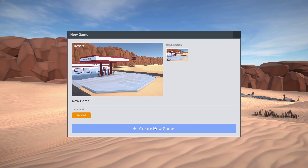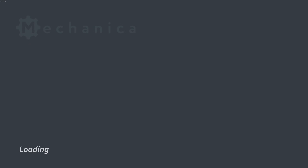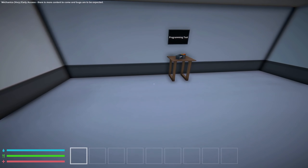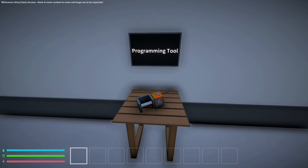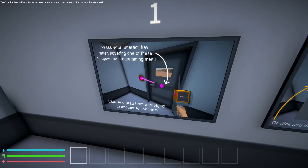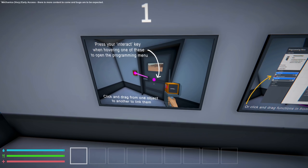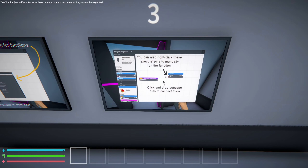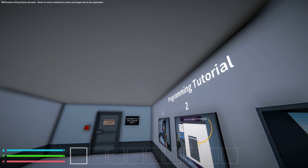This looks very Seven Days to Die-esque because it's like a barren wasteland, but I think our enemies are different — I think they're robots. We run super fast. Mechanica is very early access, there is more content to come and bugs are to be expected, so keep that in mind. There's a little programming tutorial: click and drag from one object to another to link them, right click to search for functions. There's a little bit of programming, base building, and survival. We have food, water, and health.